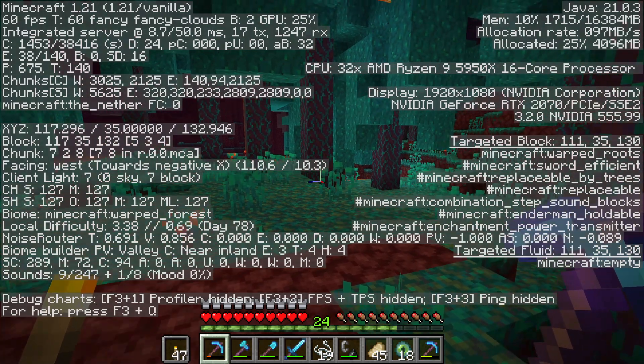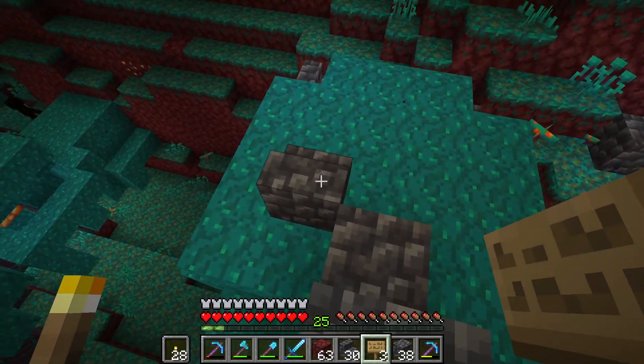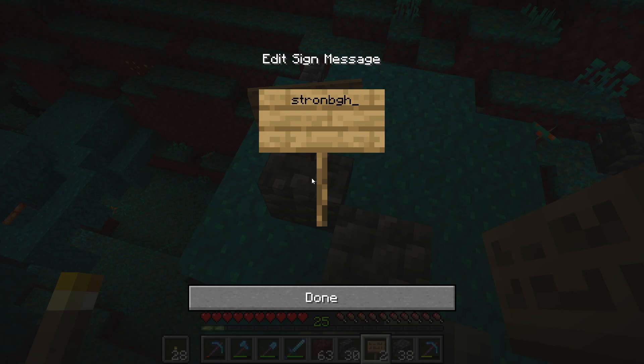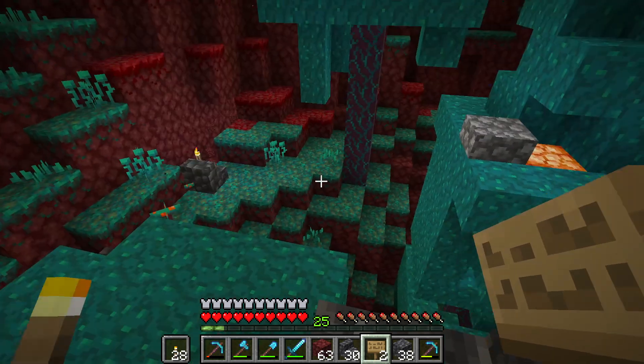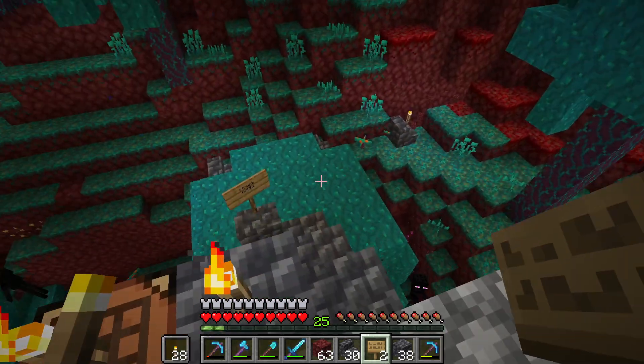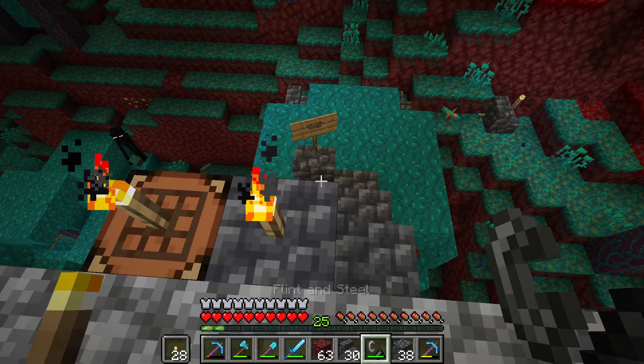You just press F3 on your keyboard to see your coordinates, and then go to your original Nether portal location. It should be around 0,0 coords, and now I make a sign that tells me where the stronghold is.